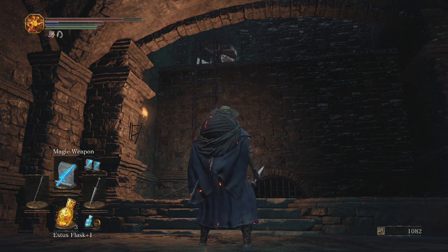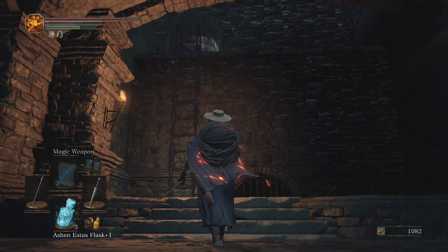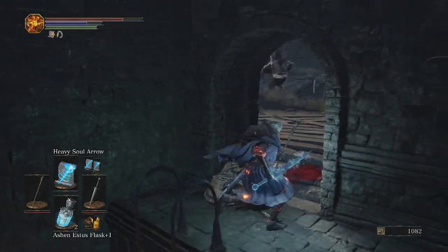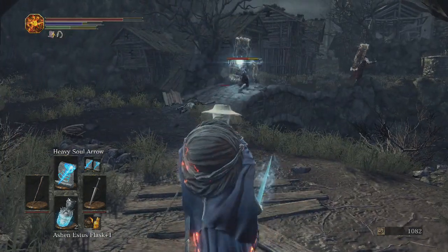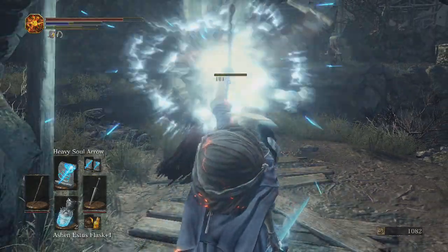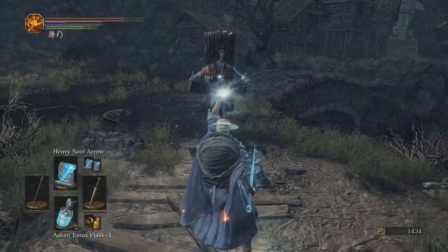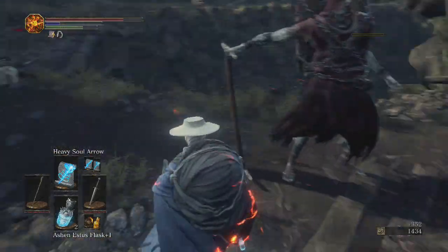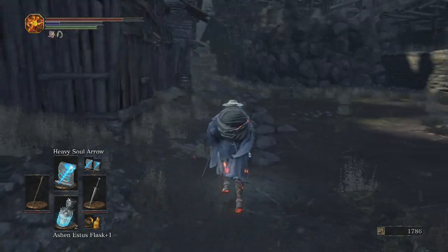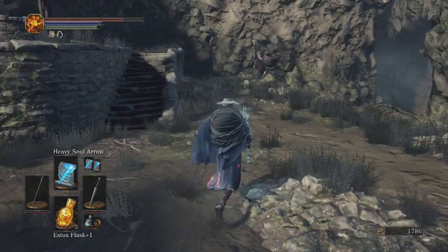I'm trying to think about how to deal with this right now - the other one's running back it seems. Maybe we can do this and use an Ashen Estus Flask. We got him - one more hit, and he's dead. We killed him a little bit slower than I would have liked but we did it. We can use another Ashen Estus Flask here. I'm trying to think - is this guy guarding something? He's got to be guarding something if he's just over here randomly.